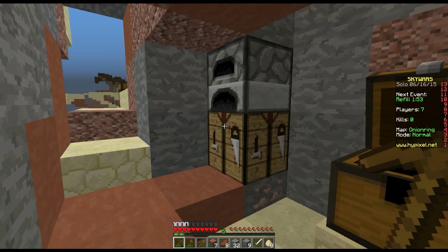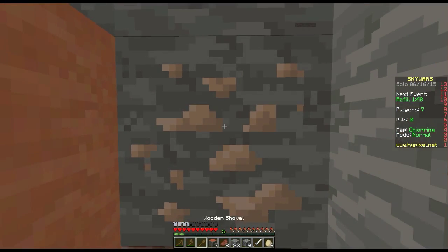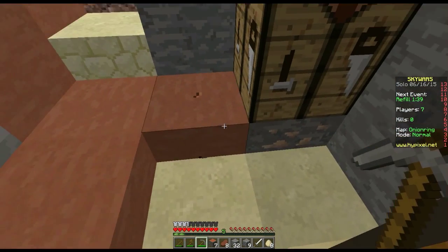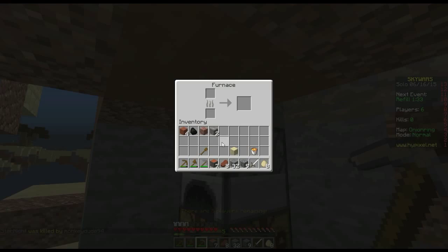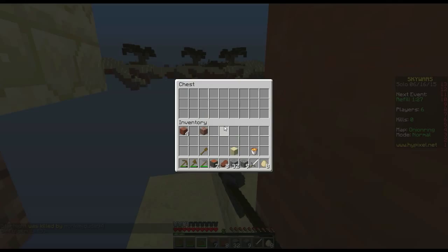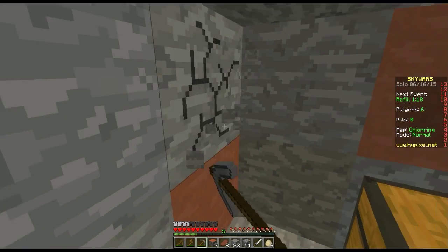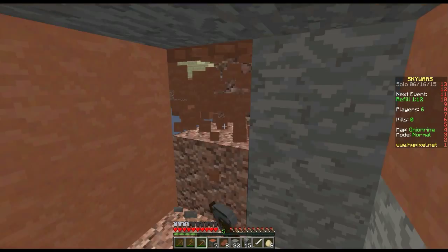We have a stone pickaxe, lava, and some stone — stone would actually be handy. Let's keep the food on the hotbar. First of all, let's get the stone pickaxe instead of the shovel. Let's pick up some of this iron. Let's put a piece of coal in and get the iron going — I need another two pieces but I can't see any.